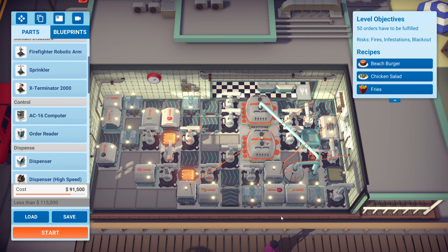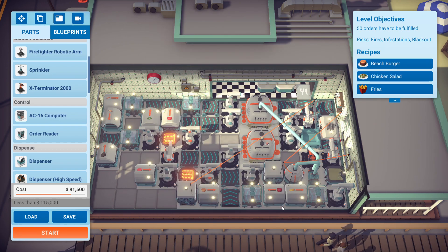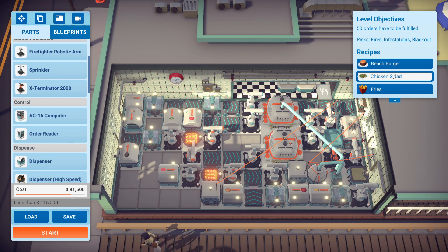The way we ended up going about the fries is pretty standard. Just on while pending, on while pending, and then the dispenser is controlled. We have this nice little L-shape, nice and compact, and that'll go right out. Then the chicken salad.